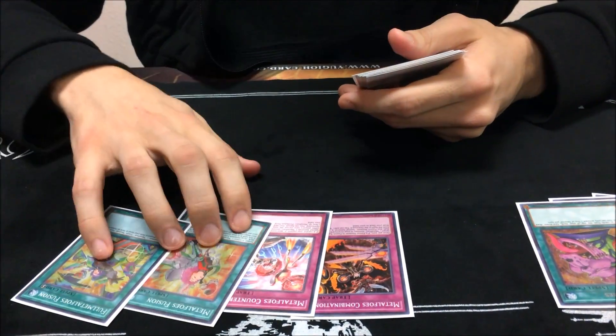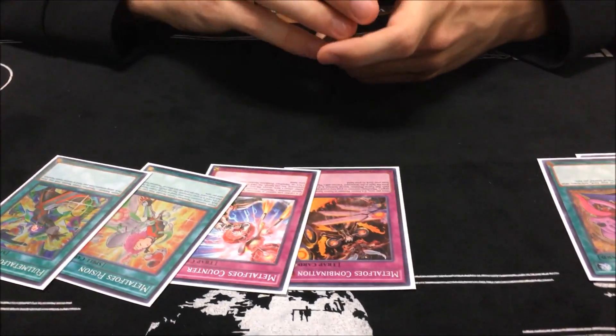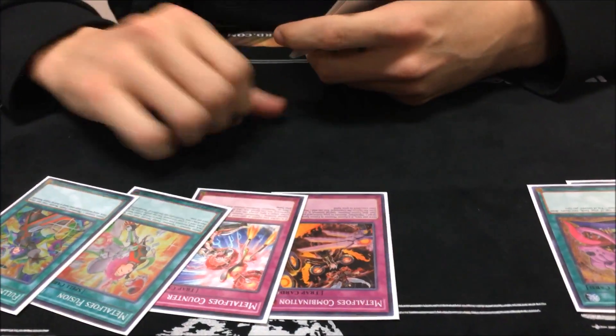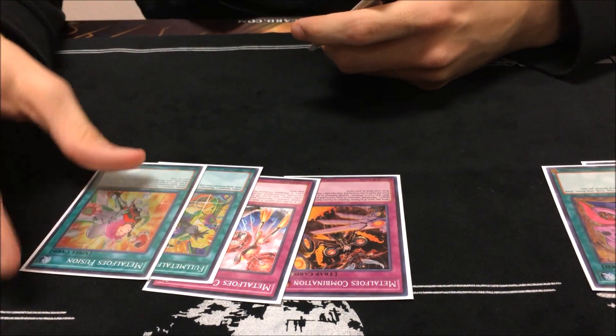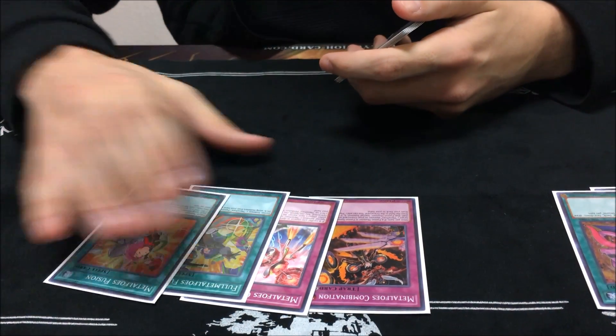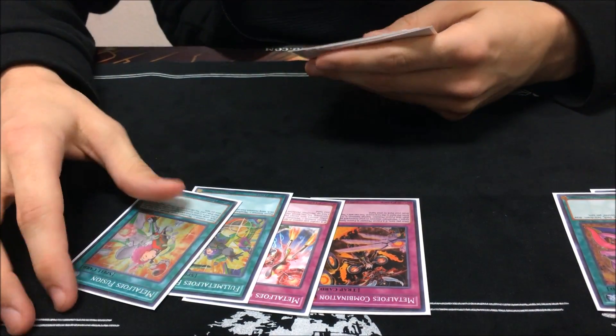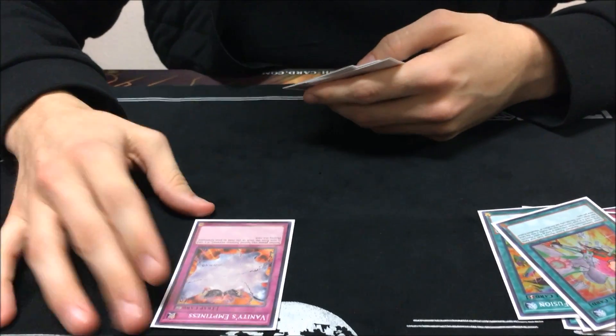The Metalfoes lineup — I like this lineup, I wouldn't play more. The ideal turn one board is to get all four of these out and then resolve all of them, especially the Fusion, just to draw one. I actually used Fusion and then drew it back. I drew Vanity's twice yesterday off the Fusion draw, so that was really nutty. Vanity's is a good card.